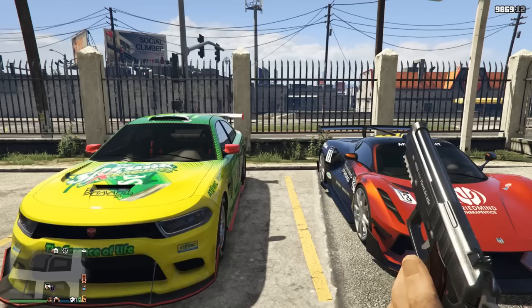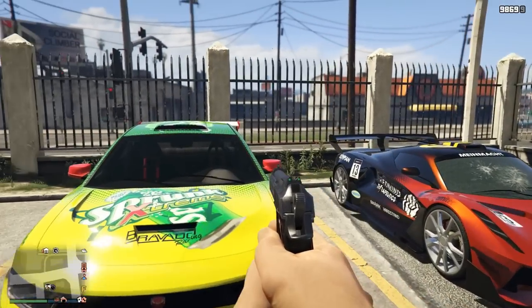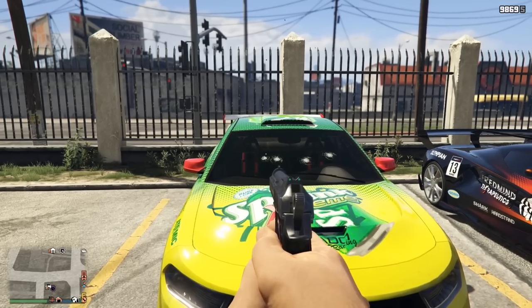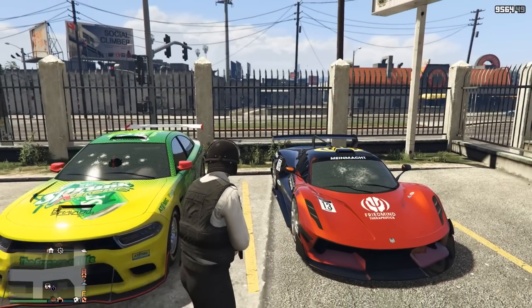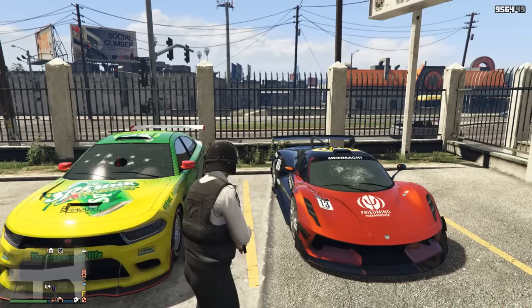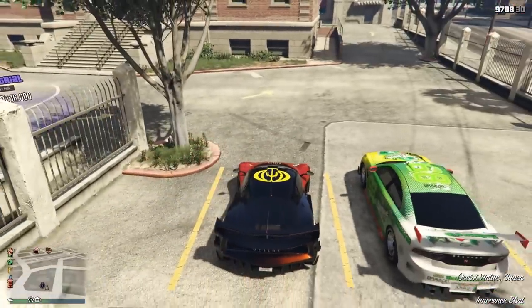Unfortunately, the Ocelot Virtue does not feature bulletproof glass, and you can see that right here — bullets are going straight through the glass. If you compare that to a vehicle like the Buffalo STX, you're going to have bulletproof glass that will keep you protected for a decent amount of time. So that is one downside the Virtue has. But it has everything else that the Buffalo STX carries, and honestly the Virtue is really, really fast.